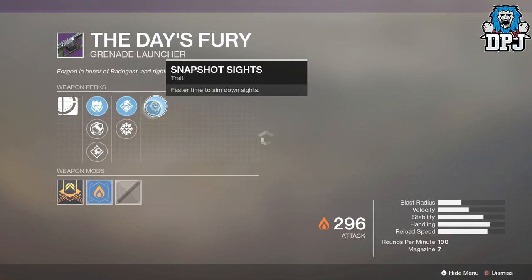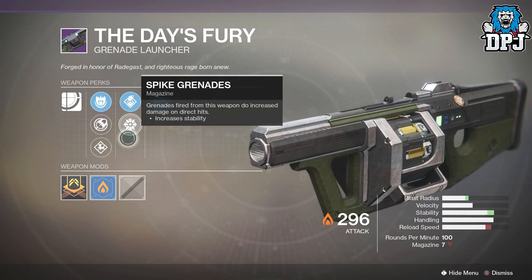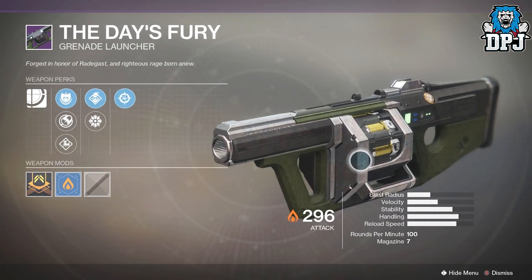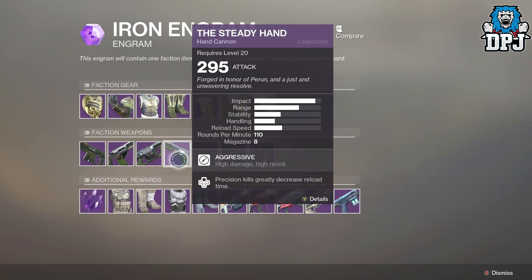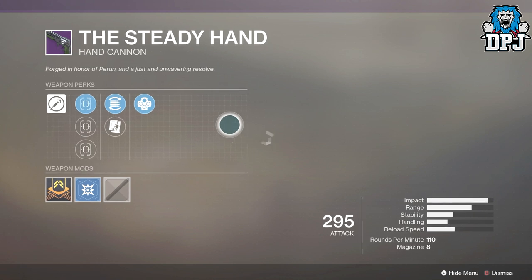We have the Days of Fury, which is a grenade launcher. On this we have Snapshot Sights, Mini Frags, and Smite Grenades. It's looking pretty cool.